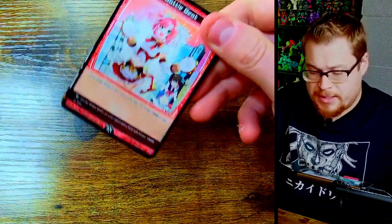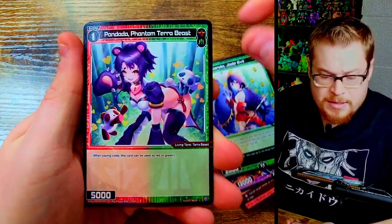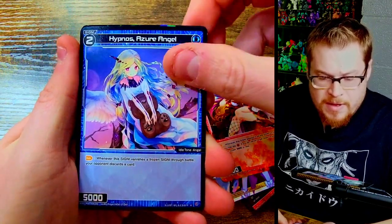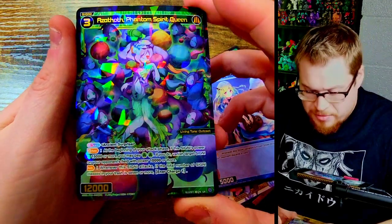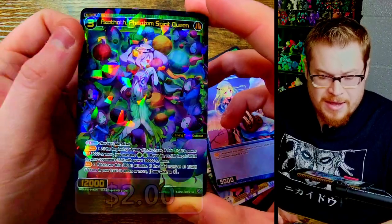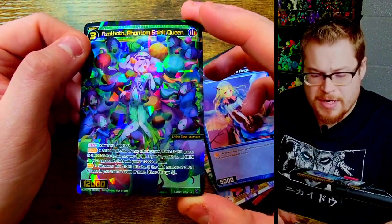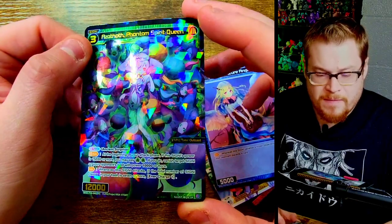We got Battle Beats, Code Skanda, Phantom Terra Beast - very nice - Crimson Evil Angel, and then we got a Super Rare in a foil, very sweet looking card. I can't remember what this one goes for - I don't believe it's one of the super crazy expensive ones. It's probably only like five or six bucks maybe. Spirit Queen - very sharp card.